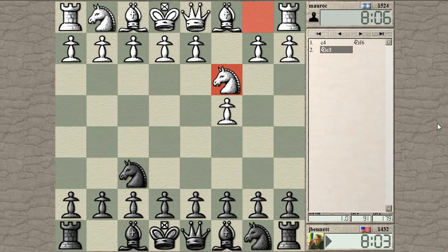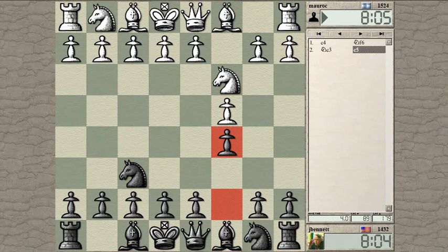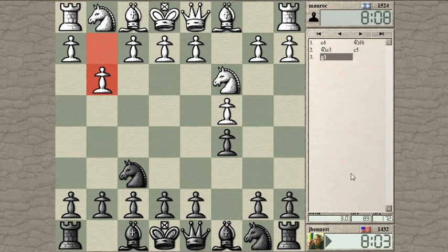Let's play knight f6, see what he does. Let's go for a symmetrical setup. And the early d4 - d5 rather. I play d5, he takes, I take with the knight, knight takes, queen takes.